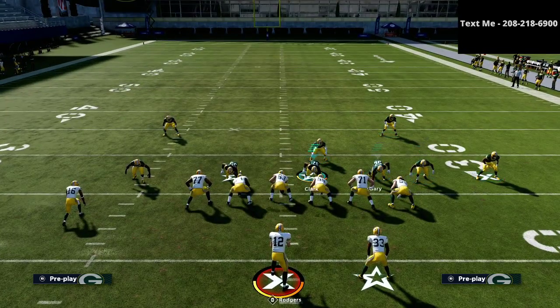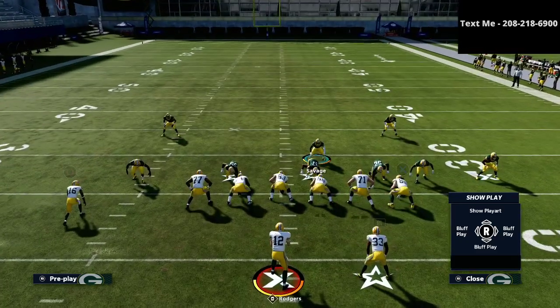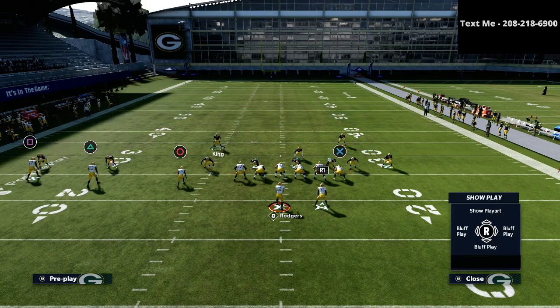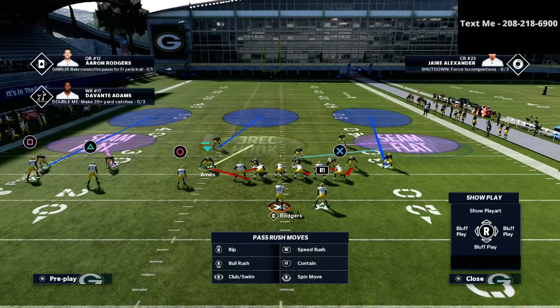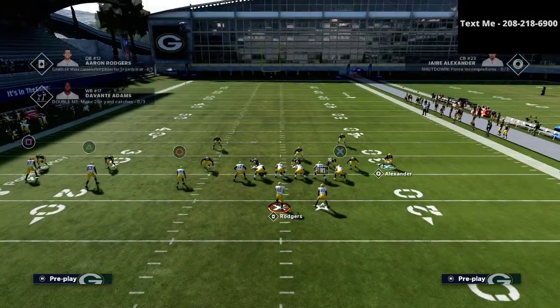With our middle linebacker, we are going to put him into a hard flat type of zone. I just audibled him right over into a hard flat type of zone. I've got three deep coverage here. On the backside, I can put this guy into a vertical hook or I can bluff blitz him. If I bluff blitz him, you'll see that he's going to check into a three rec hook zone, which is even better — he's going to play a lot of stuff over the middle of the field.